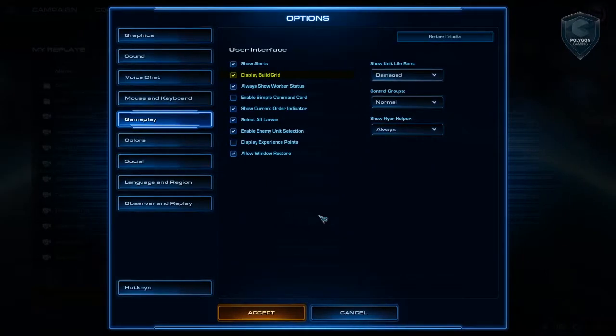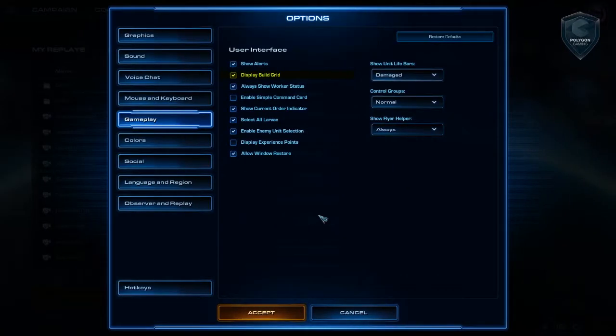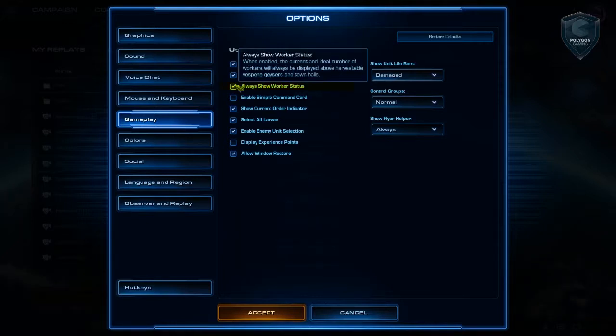Some of these are obvious, like the build grid, which for newer players is going to basically show you what a full wall-in is. So if you're Terran or Protoss and you're going to be walling in your base, this is really crucial information and it's going to help you learn a lot faster. These are actually my settings, and while some I would recommend for a newer player, there are some I use myself that you should perhaps change. This is really useful because a lot of newer players won't realize that some mineral patches require 16, some require 8 — a lot of newer maps have varying numbers of mineral patches.